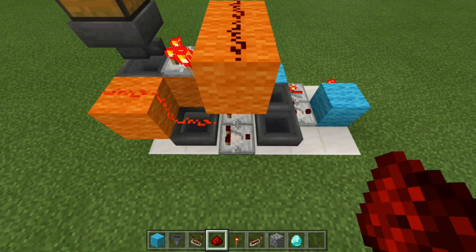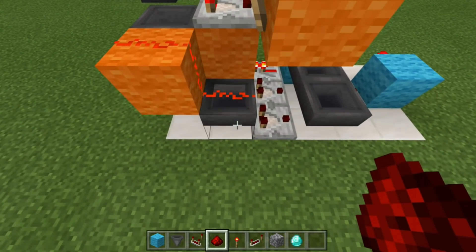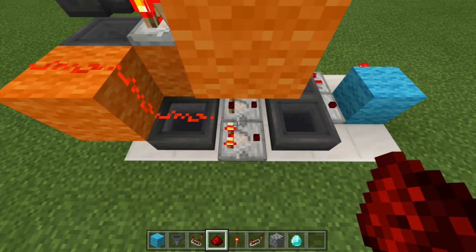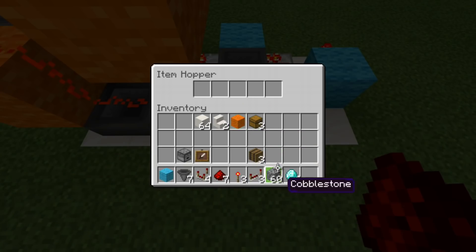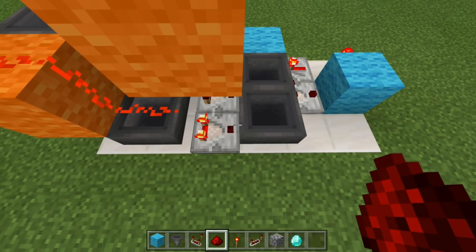Now we're going to place in our junk items. In this first set of hoppers, this determines how many items we want the customer to pay. Open up this hopper — let's say for this example we want them to pay four, so we would place in four. The items are going to stay in this hopper because we have it locked with the redstone dust, which gives us a redstone output. Then in this set of hoppers, place one item right there. This is also going to stay put because we have this redstone input locking this hopper up.